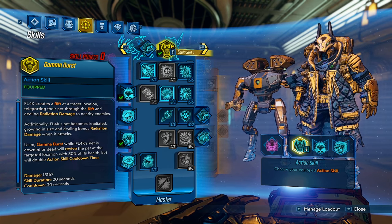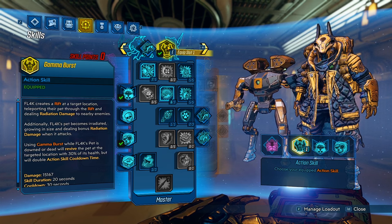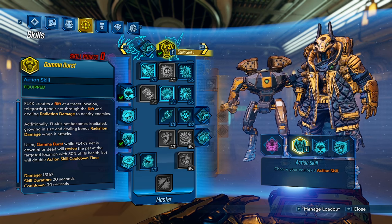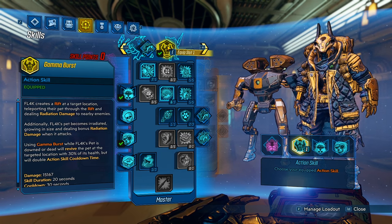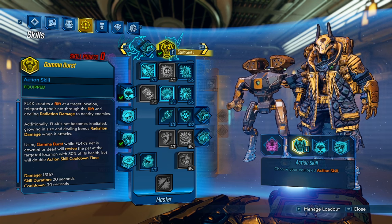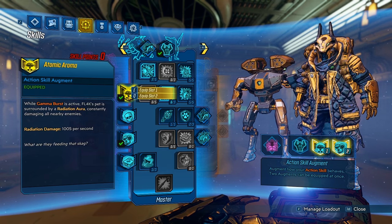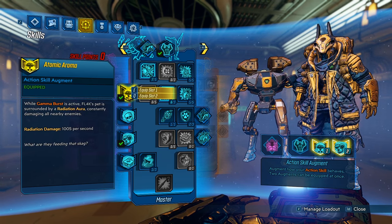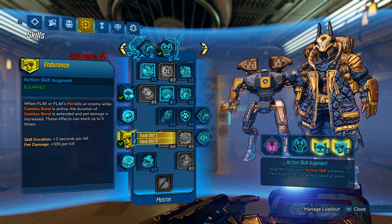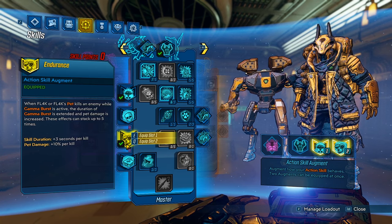Now for Blue Tree — we have our Gamma Burst, Atomic Aroma, and Endurance. Gamma Burst will make it so your pet can't die and will give your pet bonus radiation damage on its attacks. That is a really big deal because if your pet throws a Hunter Seeker, the bullets that shoot out of the Hunter Seeker will actually get that radiation damage too. Also, in combination with the Red Fang, enemies are only going to focus on your pet with Gamma Burst. Atomic Aroma — your pet is going to be surrounded by radiation, and that also gets pet scaling, so if any enemies are near your pet, they're going to die. Endurance — when your pet gets a kill, you get 3 seconds more for Gamma Burst and also up to 50% bonus pet damage.